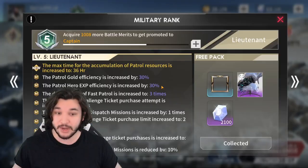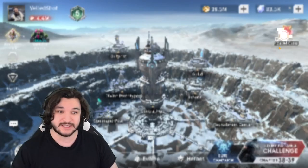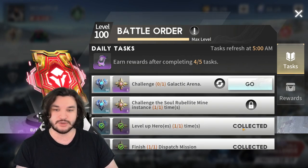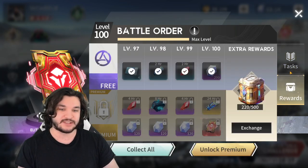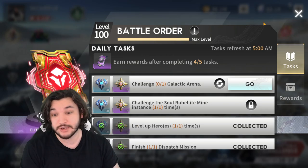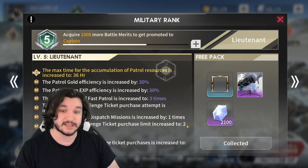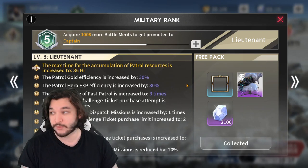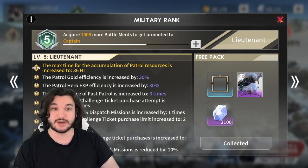First week: we have two banners and two events. Military Expansion is the first event — this is a pay-to-win event. The only way to get military rank and battle merit points is through the battle order. You can get daily quests giving you up to 40 points per day. If you're free-to-play, ignore it. If you're a spender, spending during this event isn't a bad thing.